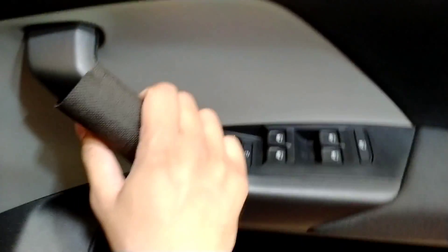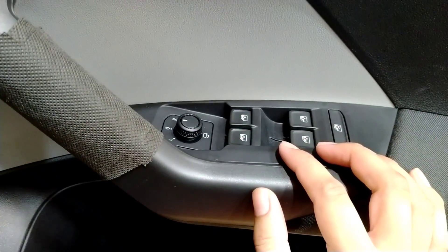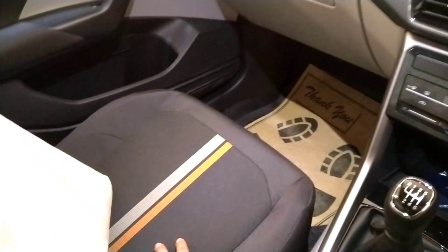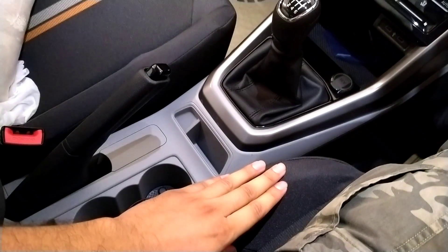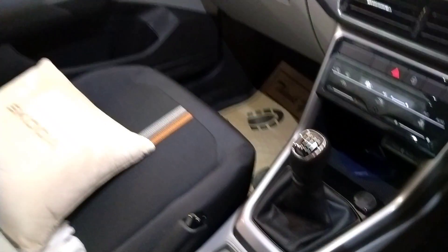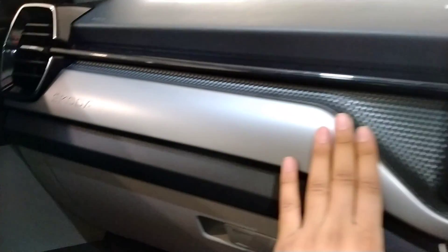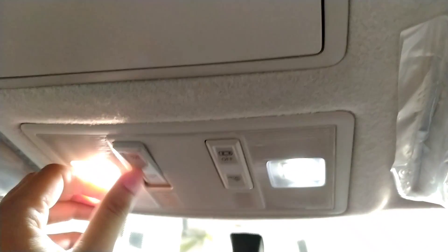You can see power windows with one-touch-down and electrical ORVM controls. There are wiper options as well. For the passenger seat, you get four-way manual adjustment, and the driver's seat gets six-way manual adjustment, which is very good. There is cushioning with a Skoda logo. The glovebox has very good space.